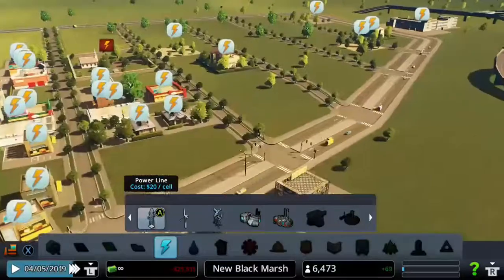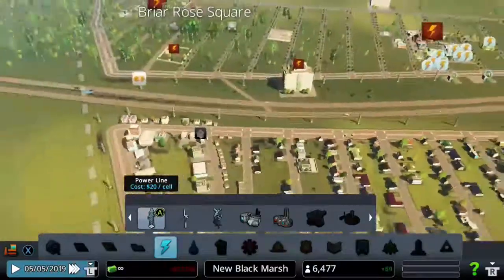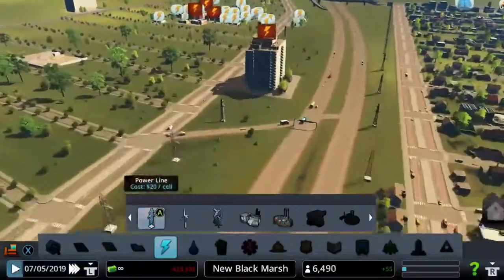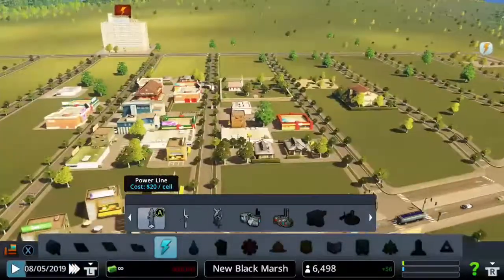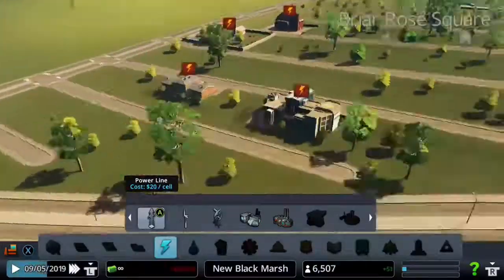Still having problems with the power. Hopefully it should be sorted after this building finishes. Nope, still having problems — oh, I forgot to connect it to the main power. I'm stupid, sorry guys! But anyway, that should wrap it up for the residential building side of things. More houses will start springing up once power is connected, and I'll switch back when we start increasing our forestry industry.